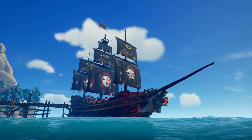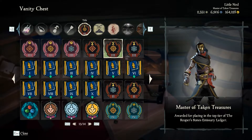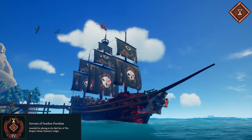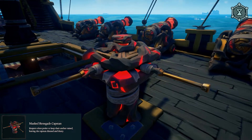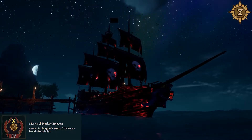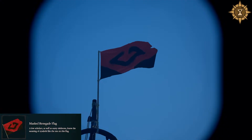Next up we've got Reaper's Bones, and it's worth noting last season's titles were fixed — they are now Servant, Keeper, and Master of Taken Treasures, so they're now their own titles. Now to this season: at Servant rank, you'll get the title Servant of Fearless Freedom. At Keeper rank, you'll get the title Keeper of Fearless Freedom and the Mass Renegade Capstan. And at Master rank, you'll get the title Master of Fearless Freedom, and the Mass Renegade Sails and Mass Renegade Flag.